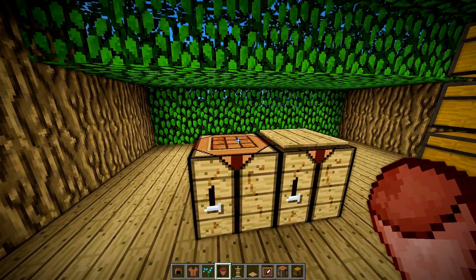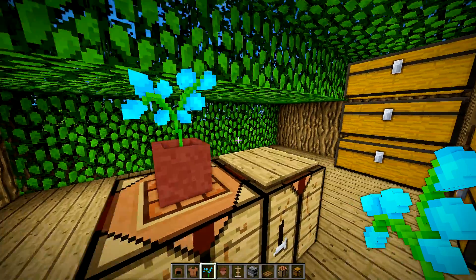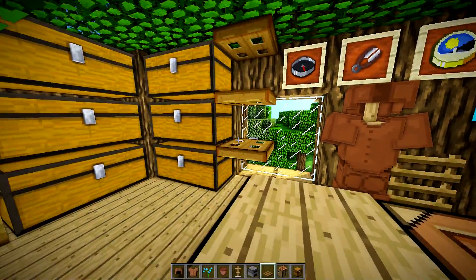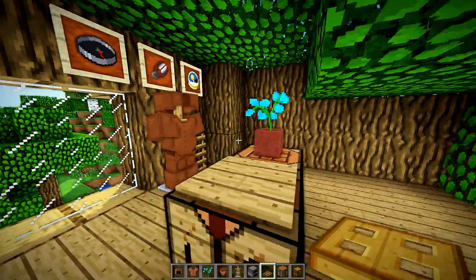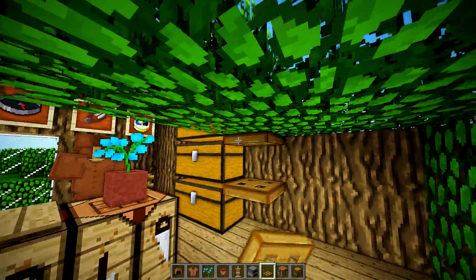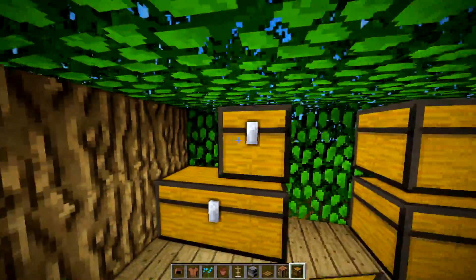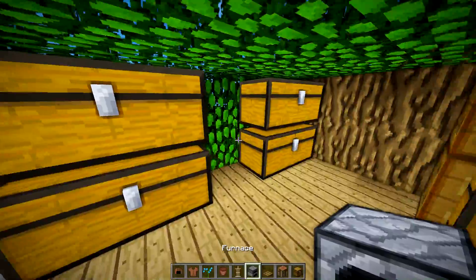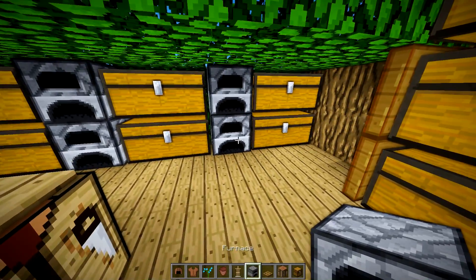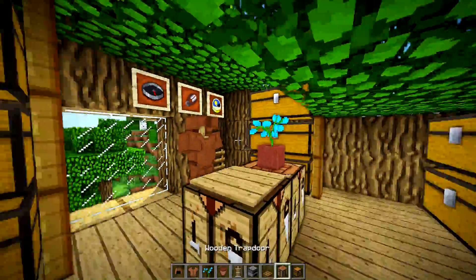To the left of that pressure plate, we're going to put a pot and a blue orchid. Then we're going to put trapdoors just lining up these chests — it makes them look kind of connected. Then another stack of double chests with the same pattern, and then double chests stacked with one more on top of each. In between them you can put furnaces, so you don't have to replace one of those with a crafting table since you already have them out in the room. That's the top floor.